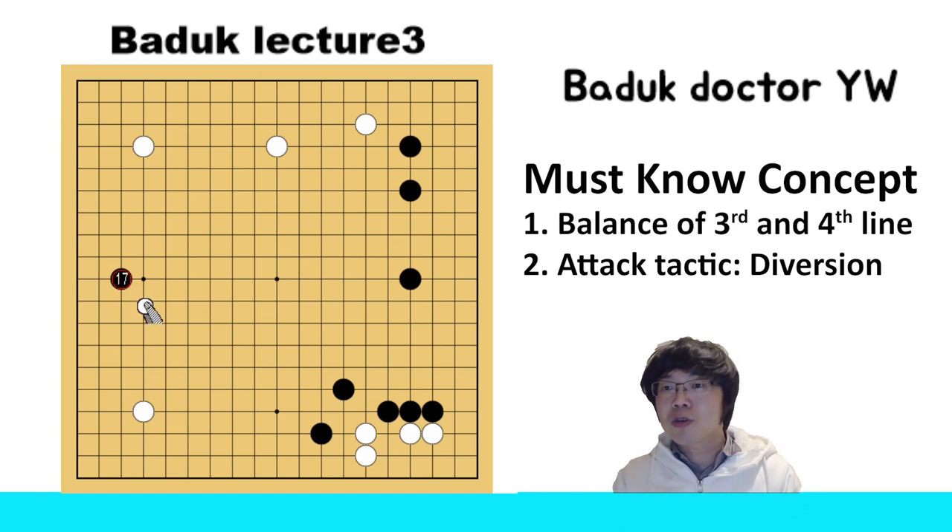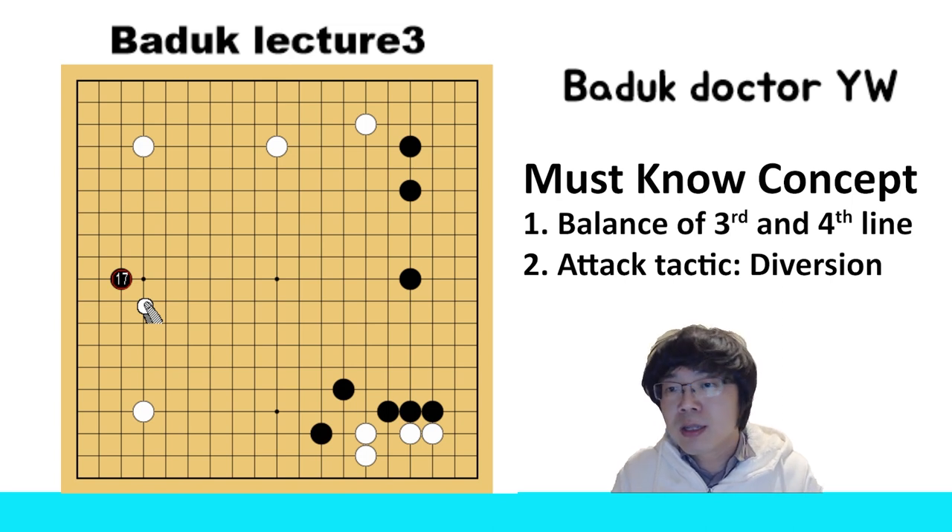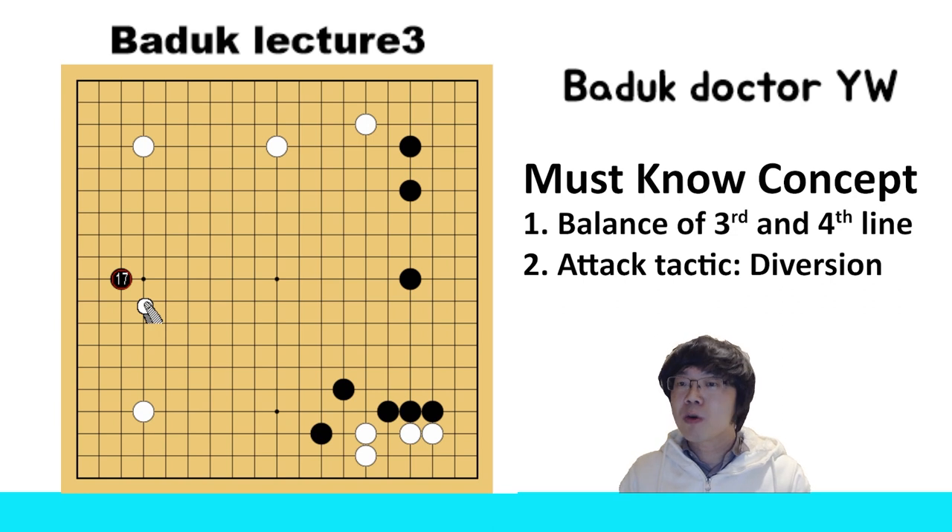At that time black just went to the left-hand side. In this situation, white can also try to invade black's territory. This is a really, really famous and common one. So we have to know about this.